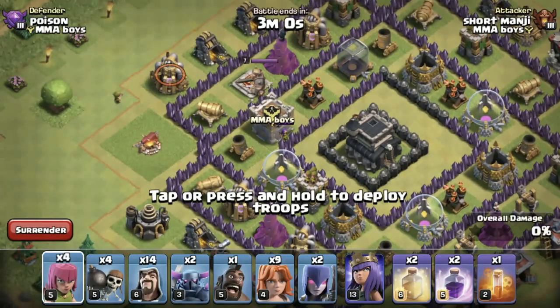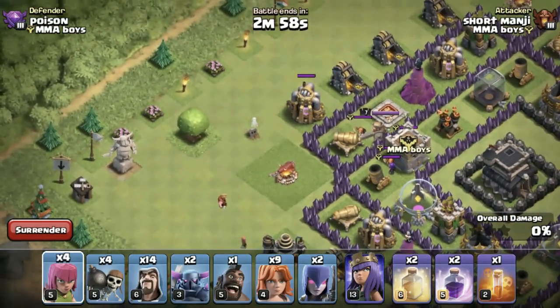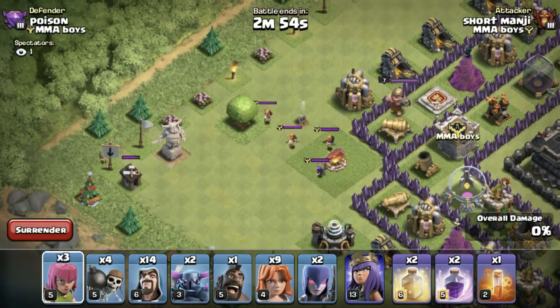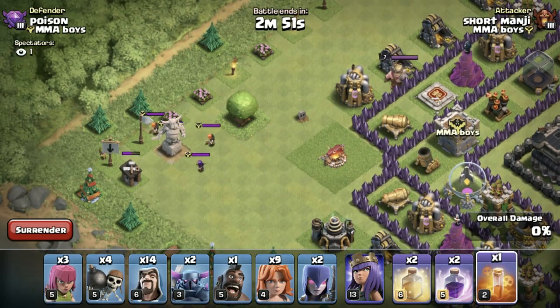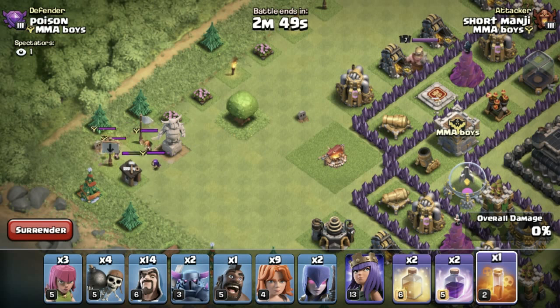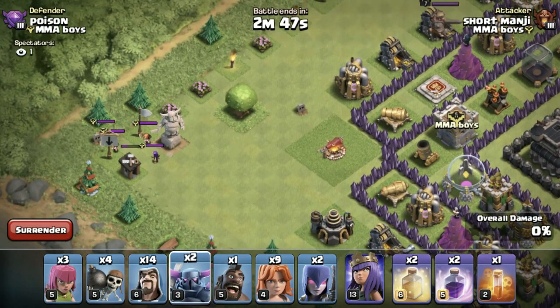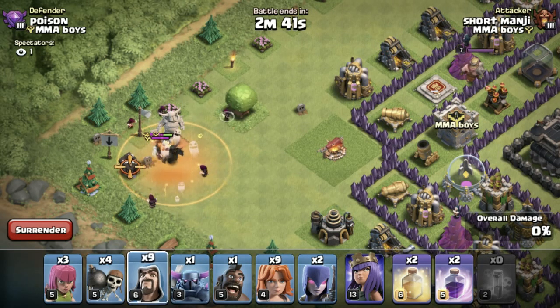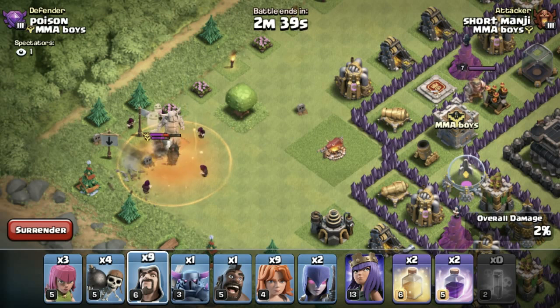This is the Valkyrie. This is the 8th town hall Valkyrie — the level 5 Valkyrie has a lot of damage. If you have a powerful troop, you can drop a poison spell and 4 to 5 wizards, and you can get the Valkyrie automatically.